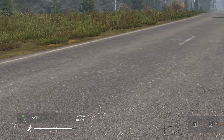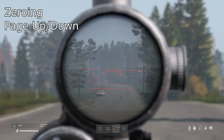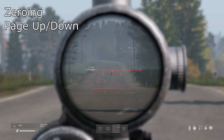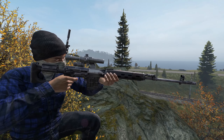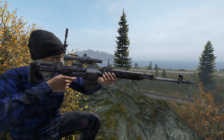Zeroing your weapon has the default keys of Page Up and Page Down. This works for me — I don't often have to adjust my zeroing, but when I do I'm usually in a spot where I can take my time. Many other players change this bind to something else. If you're not sure what zeroing is, basically it's adjusting for bullet drop so that you can hit your target more accurately.